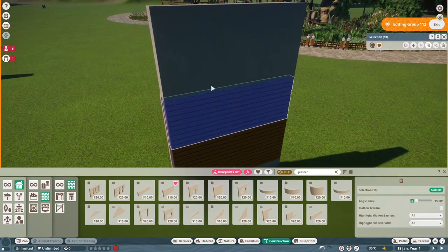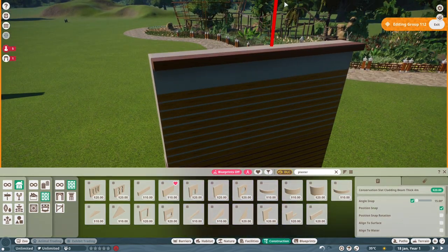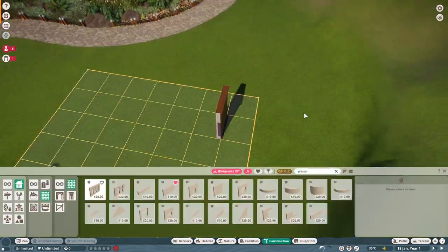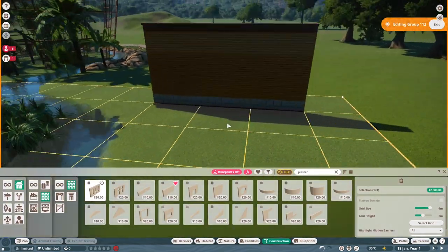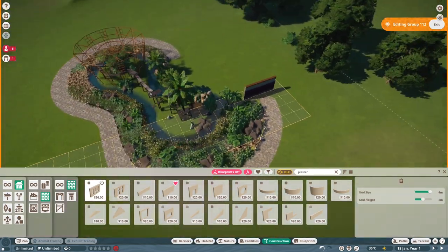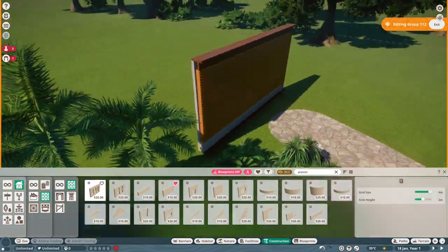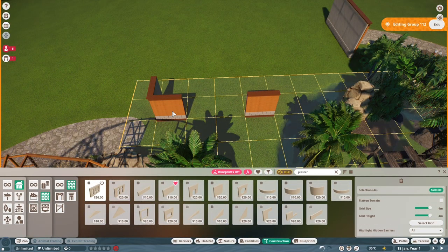I realized I needed to adjust the height of at least one of the walls to give different height definitions so it doesn't all look the same. I carried on with the same kind of structure, then duplicated it over and lined it up. This will act as the main hard shelter for our animals, as well as where our zookeepers can come in and feed the animals at the feeding stations and enrichment items.